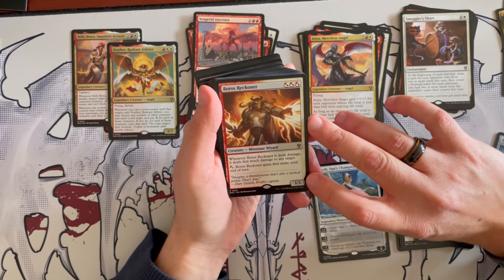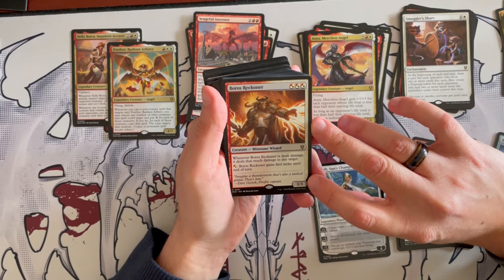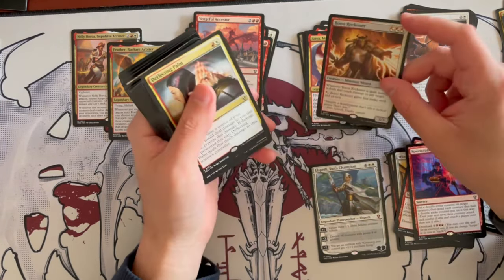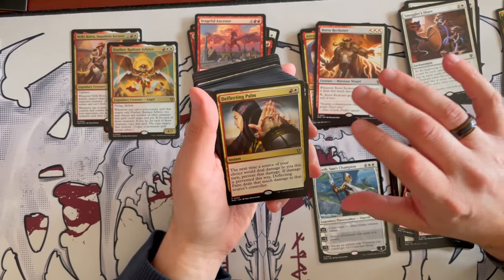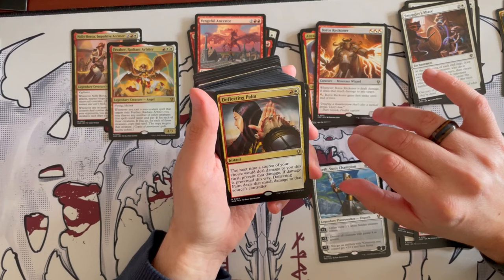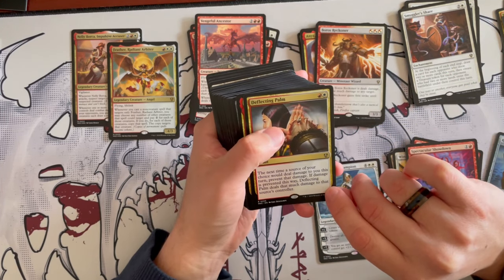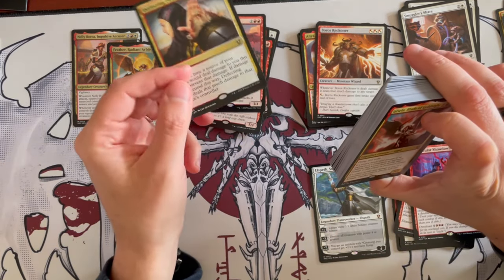Boros Reckoner is a 3/3 minotaur wizard costing 3 in any Boros combination. Whenever it's dealt damage, it deals that much damage to any target, then gains first strike until end of turn. Deflecting Palm costs only 2 as an instant — the next time a source of your choice would deal damage to you, prevent that damage, and if damage is prevented this way, Deflecting Palm deals that much damage to that source's controller. I really like it.